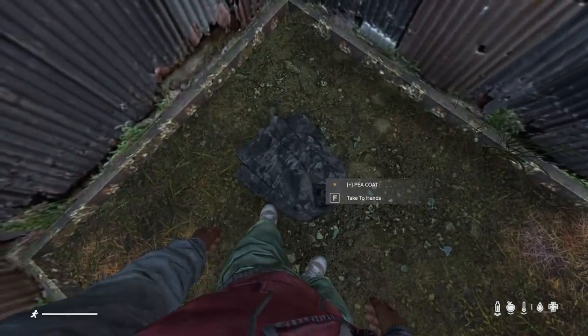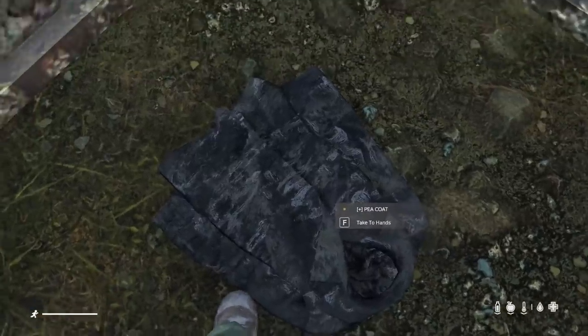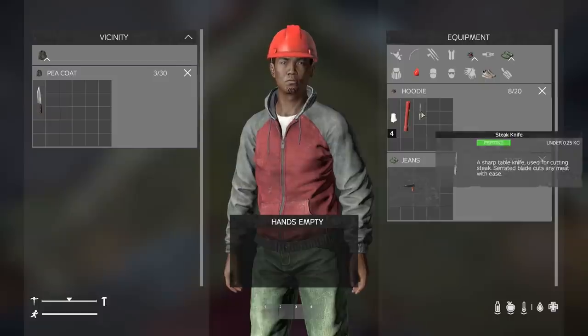Another thing, just like I said about the zombie — you can see next to this peacoat there's a plus symbol in the brackets. That means for 100% certainty there is an item in here. And look at that — it's a sharp item. I'm going to go ahead and keep just the steak knife because it's actually smaller, so it saves me a little bit of weight. Definitely good to know.